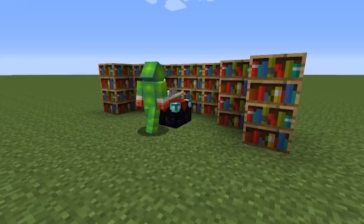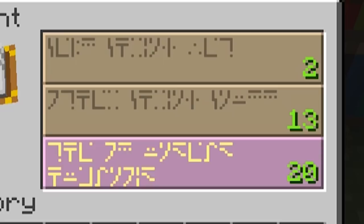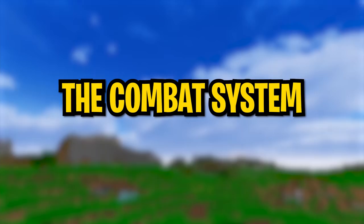Number five: in 1.8, they also changed a lot of the way enchantments were done, basically changing the amount of experience needed to perform them. Before this update, you needed a lot of levels — like if you wanted Protection 3, you probably needed 30 levels of experience. But with this update, they made it a lot easier and now you just need some lapis and a lot less levels, so you don't go completely broke on XP.